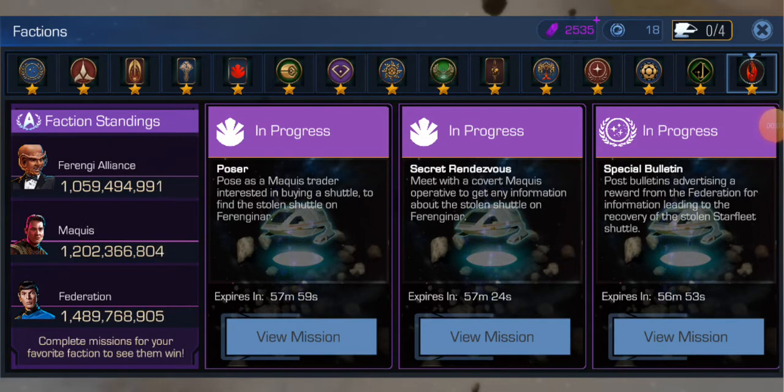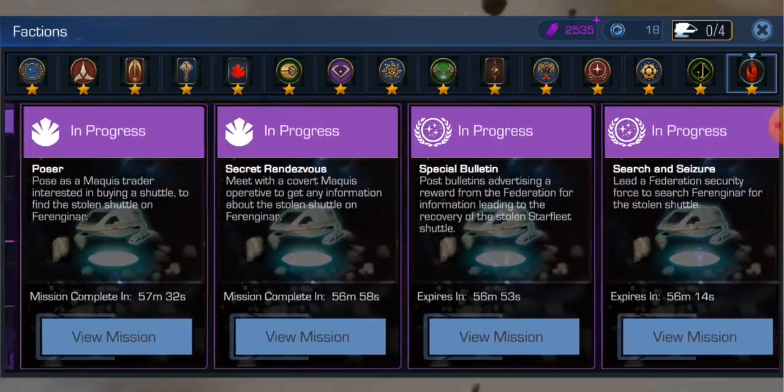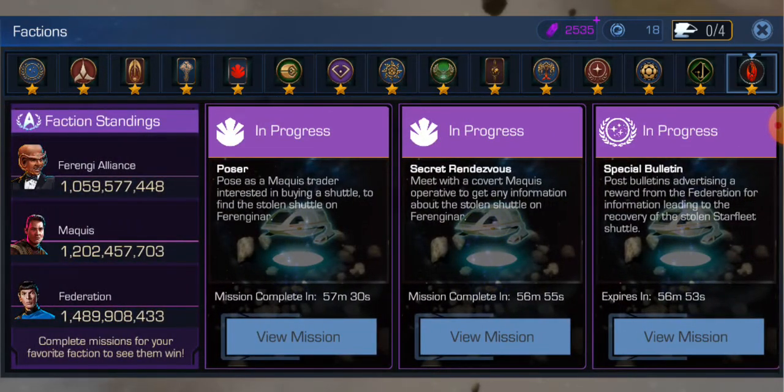It's Drago once again, here to show you what a Hail Mary is at the end of a shuttle event. What I'm about to do is launch a bunch of 9-hour doublers and use tokens to do so.